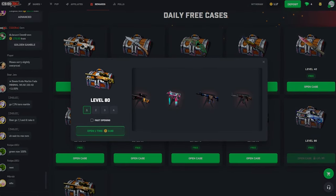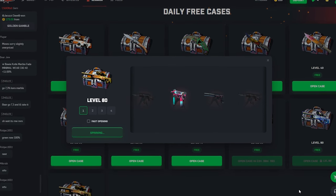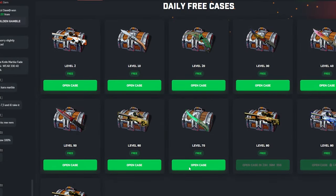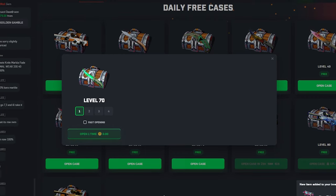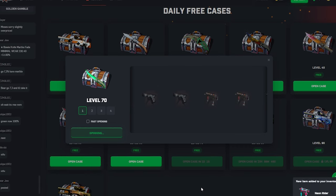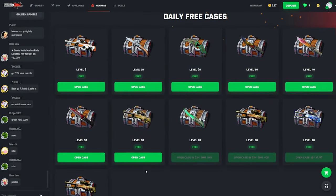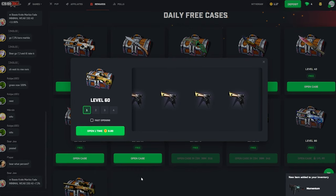We're gonna start it off with the level 80 — hopefully today we can make some crazy good profits. Not a good start though, because I just got railed for 1.5k. I literally just lost every battle in a row, which was actually kind of tilting, but you know, we move on, we grow up, we get bigger, better, stronger.